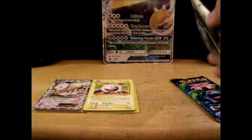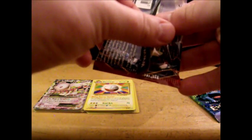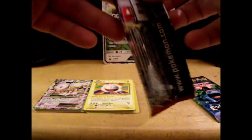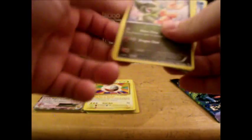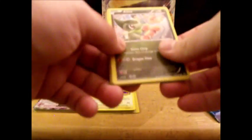Evolutions is definitely not my favorite set. As I mentioned, I still have all my original Base Set and Fossil set cards, so the only real things that appeal to me in this set are the mega evolutions and the EXes. Otherwise it feels like I'm just collecting cards I already have, except these reprints are worth less than the originals I still have — even though my originals are beat up from sitting in a box for a long time.